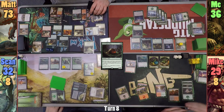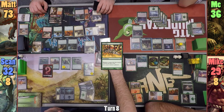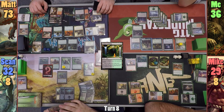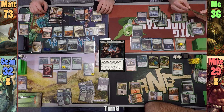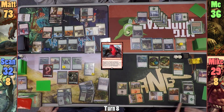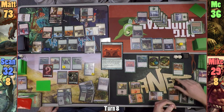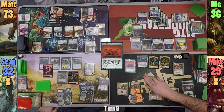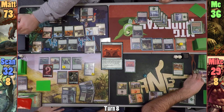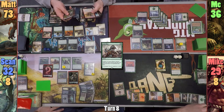On Mike's upkeep he gains one Worm token but deals two to everyone thanks to Purphoros. Mike plays a Forest, casts Fecundity, and passes. Sean also gets a Worm on his upkeep, casts Nath the Gilt-Leaf, upticks Nissa revealing Golgari Guildgate, puts it into play, and casts Arterial Flow — all of Sean's opponents discard two. Before the spell resolves, Matt casts Chaos Warp targeting Purphoros. Mike shuffles it in and reveals Altar of Dementia. With Arterial Flow resolving, we all discard two cards and Sean gains five Elves. Mike then sacrifices his Worms and finally his Liege to mill Matt for eleven cards, and casts Fresh Meat to gain four Beast tokens, drawing from Fecundity for all creatures dying.